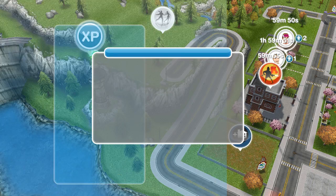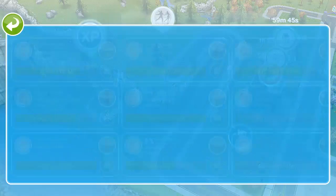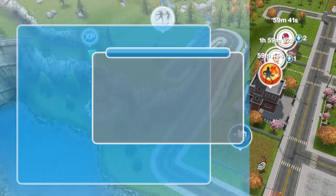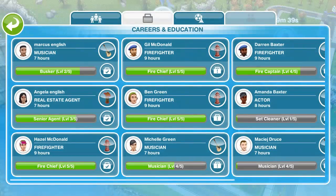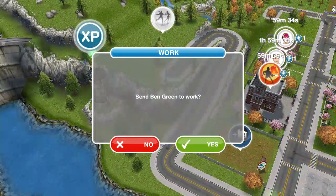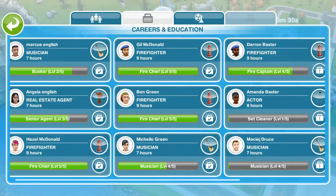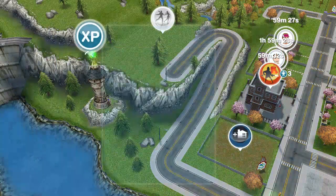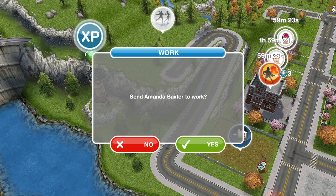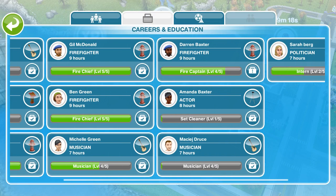Yeah, we're going to send everyone to work actually. Send Marcus to work, get that out of the way. We're going to send everybody to work and spend a ton of money here. We have to have them work because if we don't have money, we can't do anything. We have to have money. So we are going to try to get some sims to be married here — I think we might have to wait a little bit longer, but I know one couple I do want to eventually have get married.